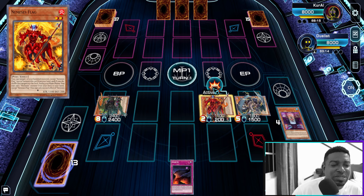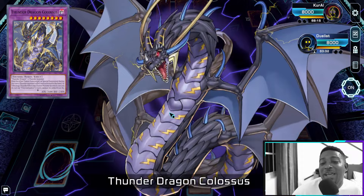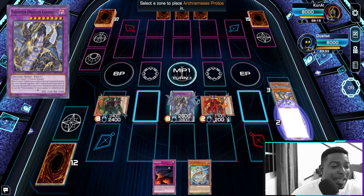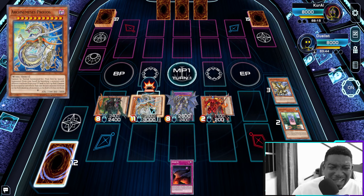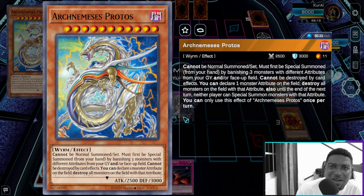From here we use the effect of our Flag to search for Protos. We've met the requirement for Colossus — welcome back! We special summon Colossus right here, then use the effect to special summon Protos, banishing one, two, and three. Now the opponent is unable to search. We then activate the effect of Protos to destroy the Flag, which is a Fire type, so the opponent is now unable to special summon any monsters with the Fire attribute — perfect against a Fire deck.